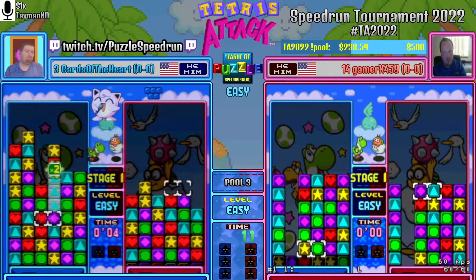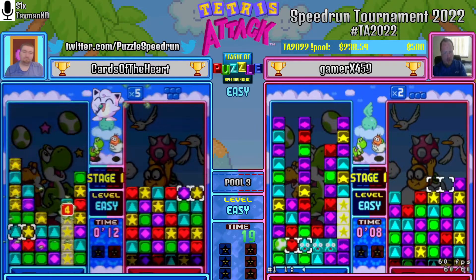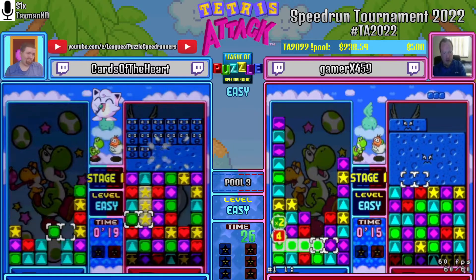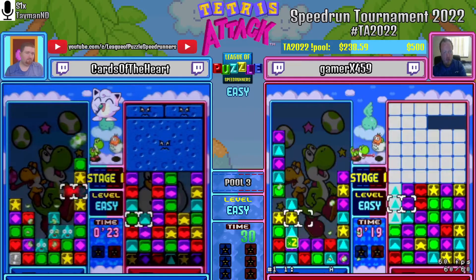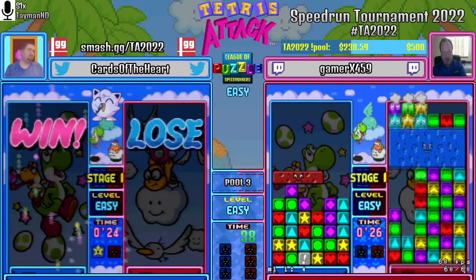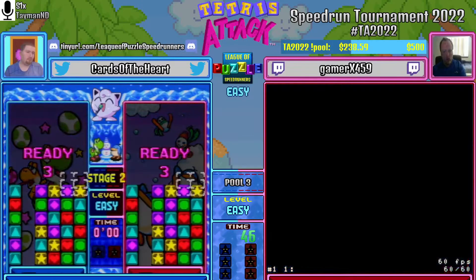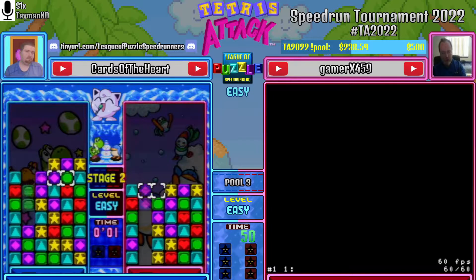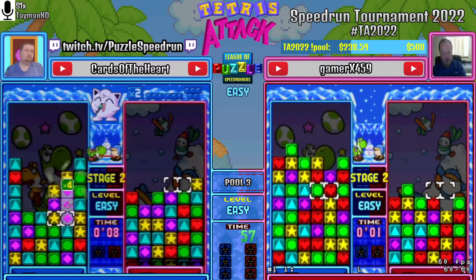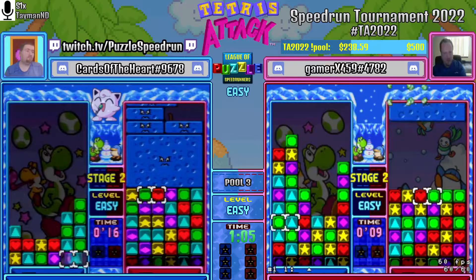We are in! Cards going for something — changes his mind at the last second, keeping that chain going, bringing it out to an x6. Lakitu's going to get the clear right away; I don't think he got the combos he wanted. Typically you're going to want to go for 7 lines as fast as you can on normal mode. The favored players will want to extend their chains a little further and play a little more conservatively — no real need to do those PV strats when your baseline play will give you a pretty good chance of winning.